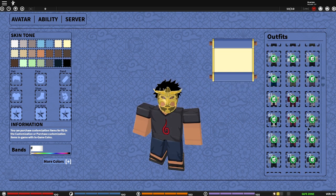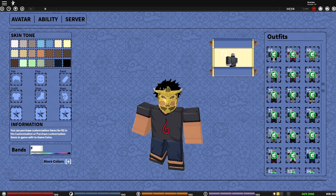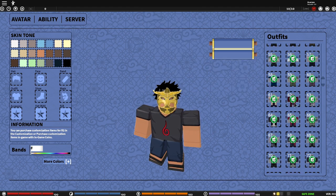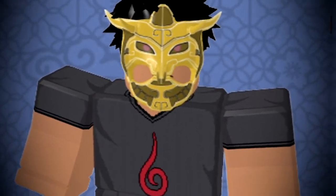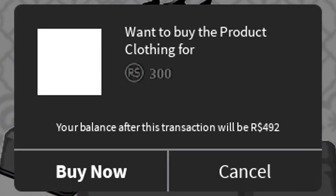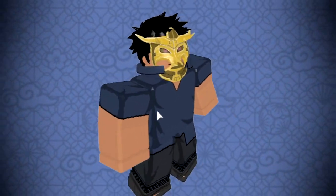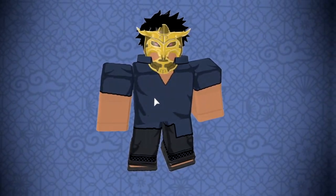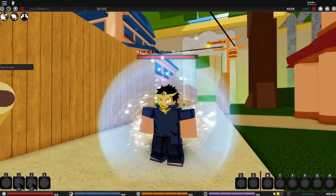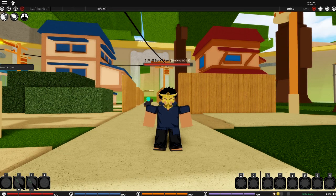These outfits are kind of clean. I kind of already have some of these in the full game, but they're kind of expensive. All right, your boy is finally in game. Look at that fit - I know it kind of doesn't look right with the yellow mask and blue outfit, but whatever, I'm gonna change that after the video. This is looking kind of clean. Let's see the game menu.